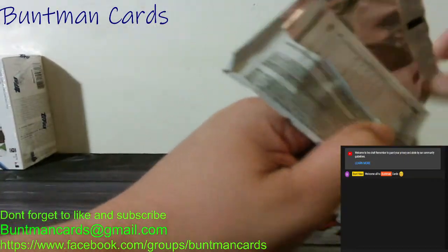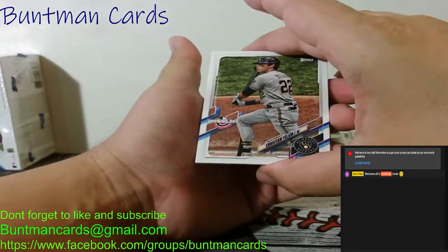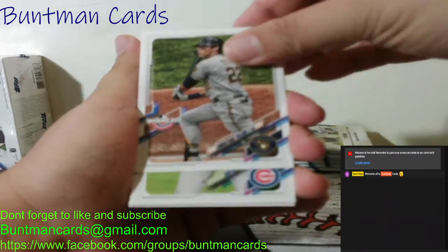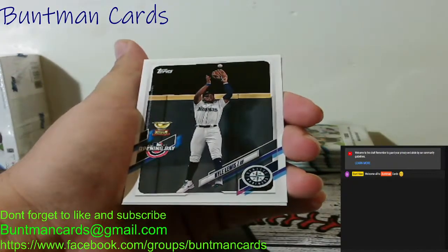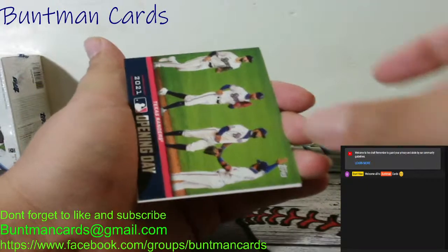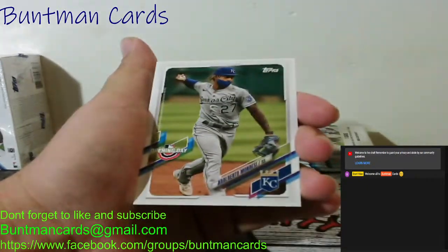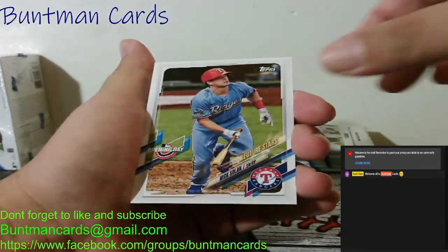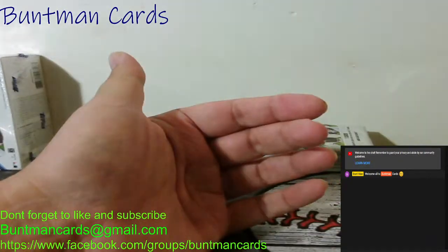Next pack: we got a Christian Yelich, Ian Happ, Kyle Lewis, a Gold Cup insert, a Texas Rangers Opening Day team card, Adalberto Mondesi, Nick Solek, and Zach Greenkey. That's it in that pack.